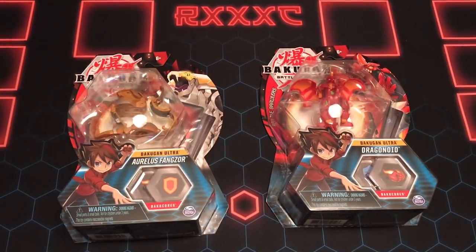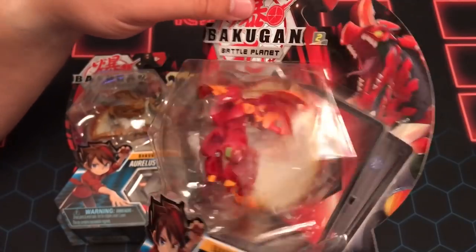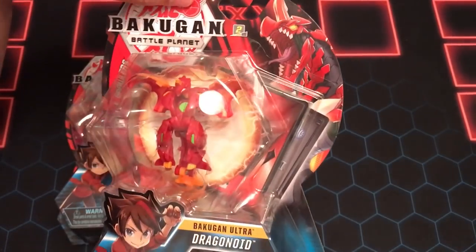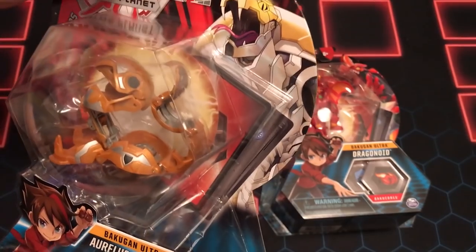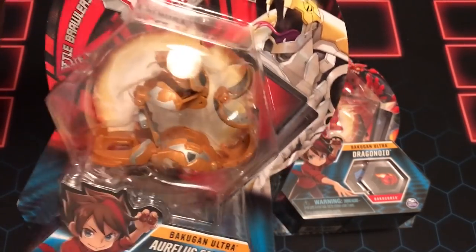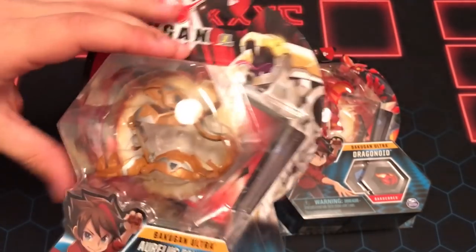Hey guys, RXXC here and we are getting into these other two Ultra Bakugan from the new Wave 3 line of Battle Planet figures. We are starting off with an Aureless Fangzor and of course the main guy, Dragonoid Ultra in Pyrus. He is labeled with just Dragonoid on the packaging, which I always thought was kind of cool. And now finally the package art makes sense because it is him. We're going to bust these two guys open and show them to you in great detail.